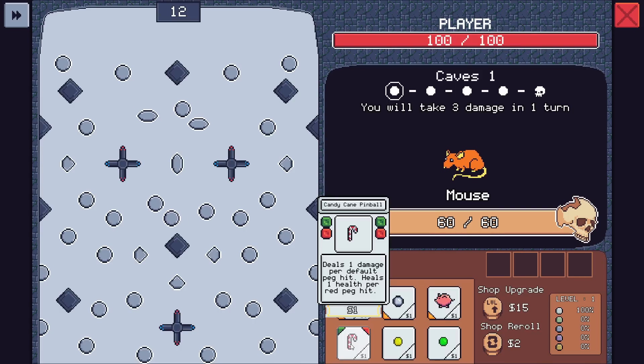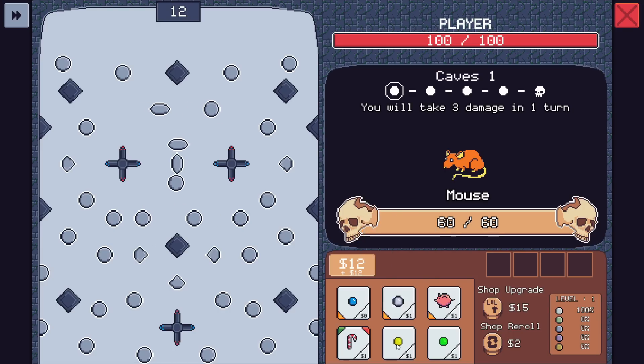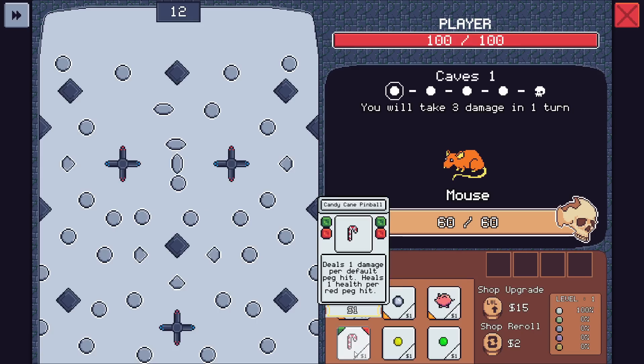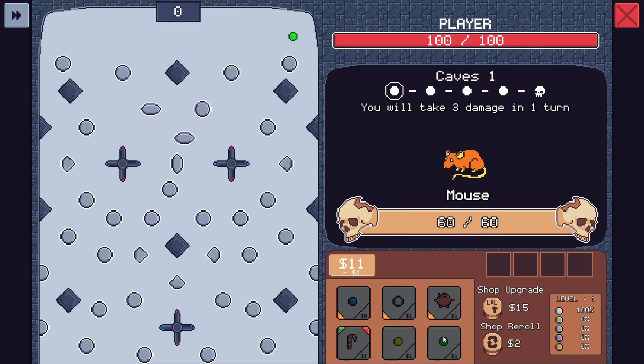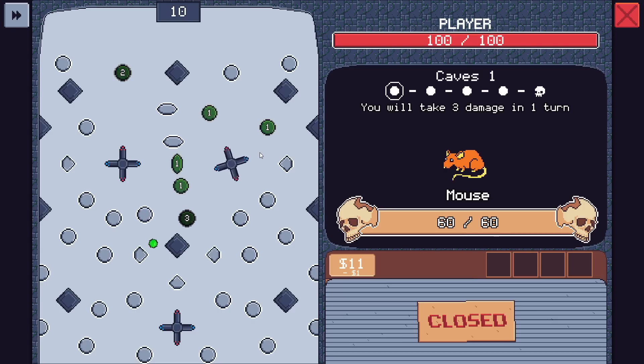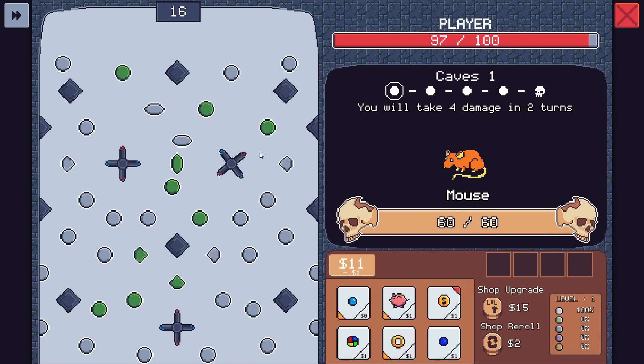Do we get to pick the candy cane pinball? It deals one damage per default peg hit and heals one health for every red peg hit. How do we buy different pins? We also have shop upgrades — so this is sort of the auto chess-style mechanics. One gives nothing but paints every peg hit yellow. I guess let's buy that. Okay, so we can only buy one thing — I was not aware we couldn't buy two.